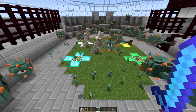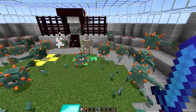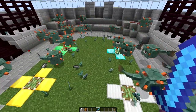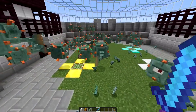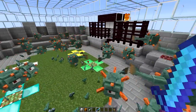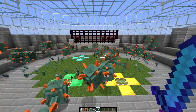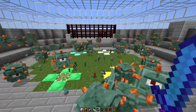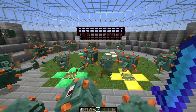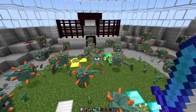Two iron golems have gone down, we've got two more to go — there are about 20 to 30 guardians left. Who do you guys think is going to win? Oh my gosh, another iron golem just went down! And the fourth and final iron golem just went down — I can't believe it. They were doing so well, destroying those hundred guardians, and then they all just went down. About 20-25 guardians are left. The guardians actually won! I thought they were going to lose, but they stood strong. Today's arena battle is won by the guardians!